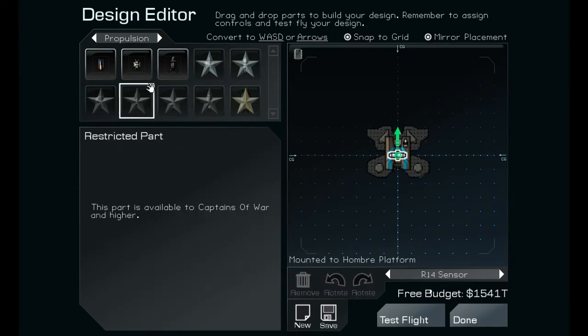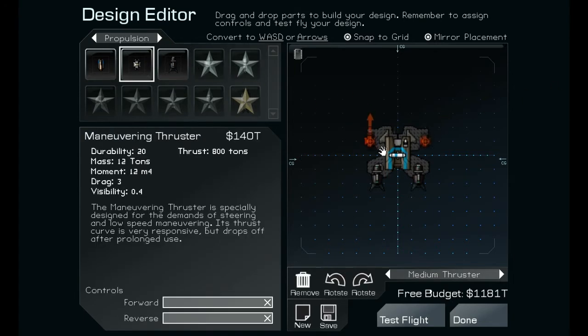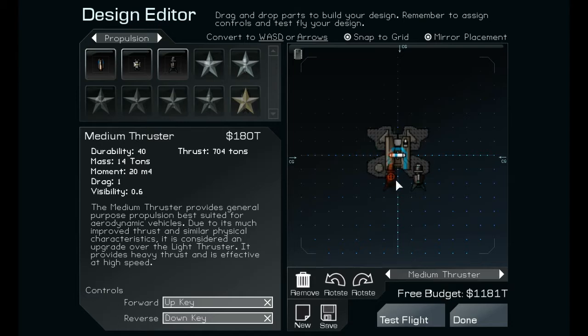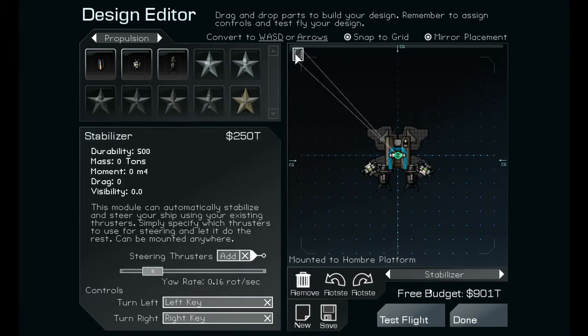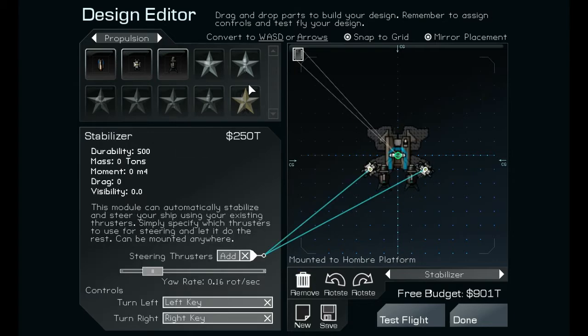I'm gonna mirror-place this one. These are expensive though, they'll be all right. I'm gonna add two of these to turn it, hopefully it'll work good this time. They're not working with me — come on now, let's get these closer in. These are gonna be off the side. I just figured out how to do this — I'm gonna add it to this one, then add it to this one. Hopefully that will be able to turn real good.